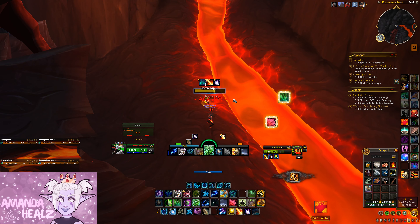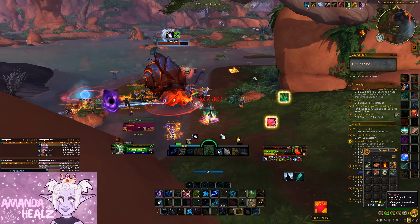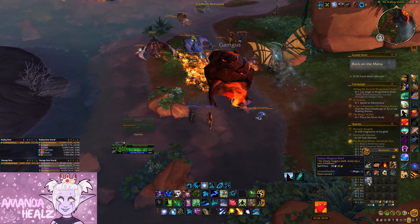It also has a chance to drop from other slugs and snails — basically if you see something with 'slug' or 'snail' in its name, it has a chance to drop. I wasn't looking forward to grinding mobs, but I was lucky enough to get one from a hunt boss who happened to be a snail, which I wasn't expecting at all.